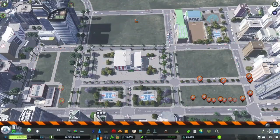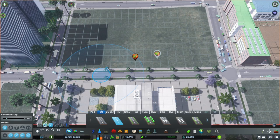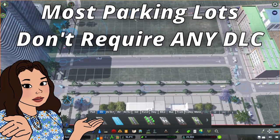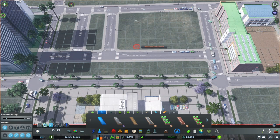The first solution is accessible without mods on both PC and console. However, you will need the Green Cities DLC. If you don't have this DLC, don't worry — most don't require it. I've timestamped every method of creating parking, so feel free to skip around to see the various options available.